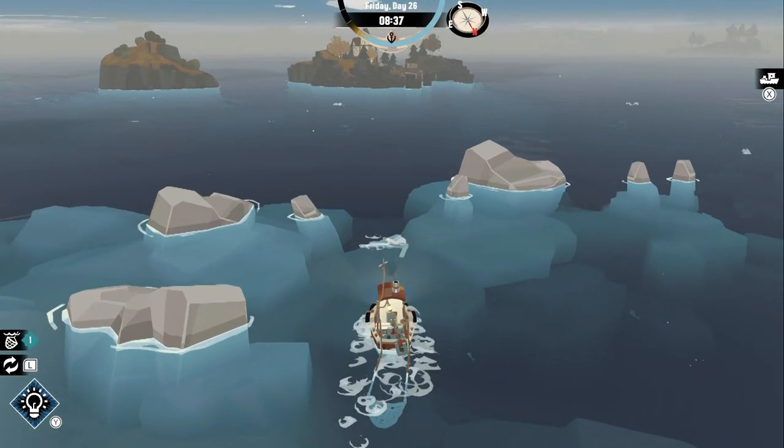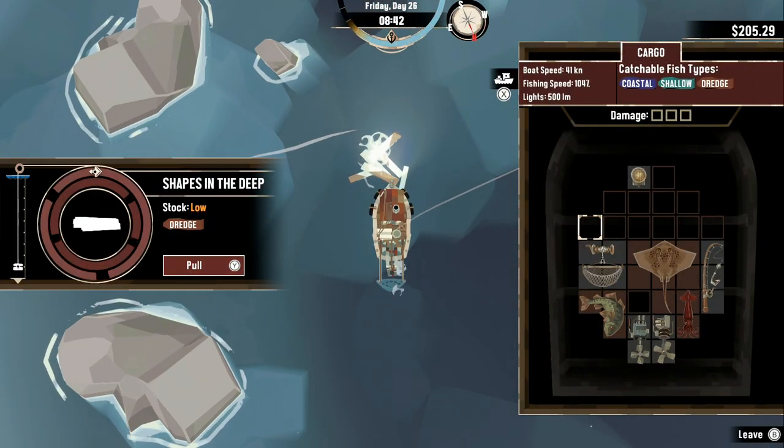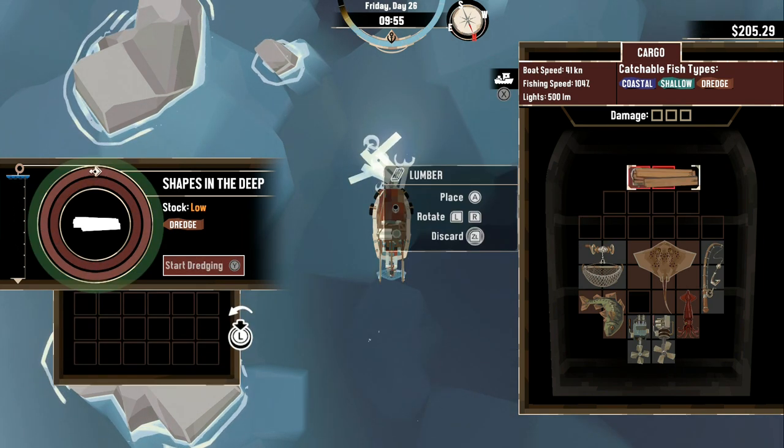In order to upgrade your ship you're going to need to find parts. You do this in special areas where you can dredge up wood and metal and other things you might need. But it does make you wonder why you'd ever want to use parts that were at the bottom of the sea — you would think they'd be ruined.